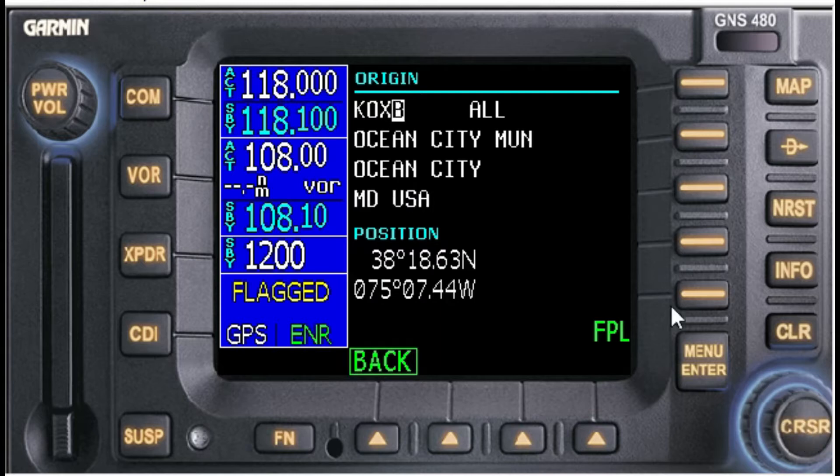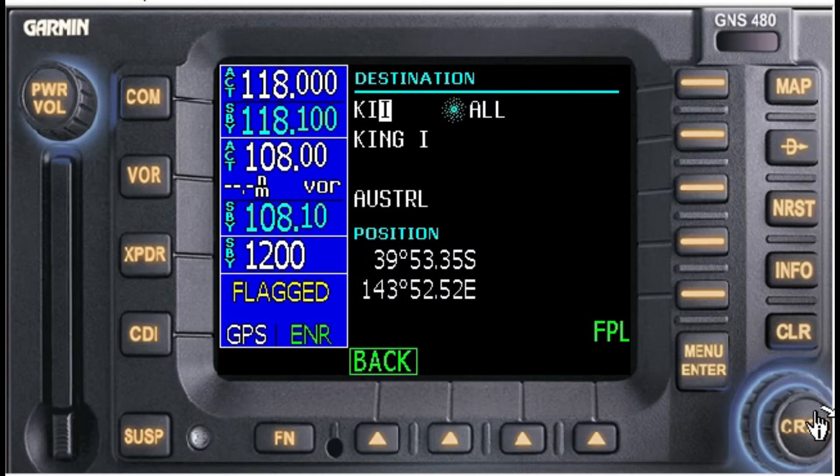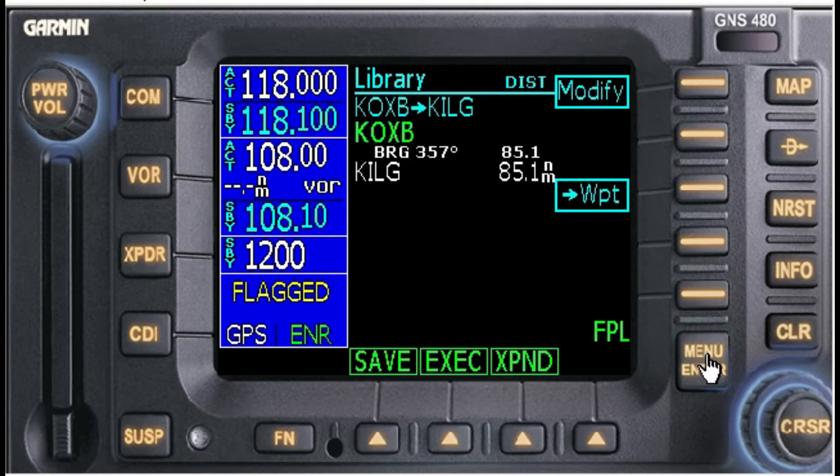After using the cursor, we have our origin — enter. Now the destination, again back over to the cursor. Here we are: Wilmington. I'm sorry — Ocean City to Wilmington.